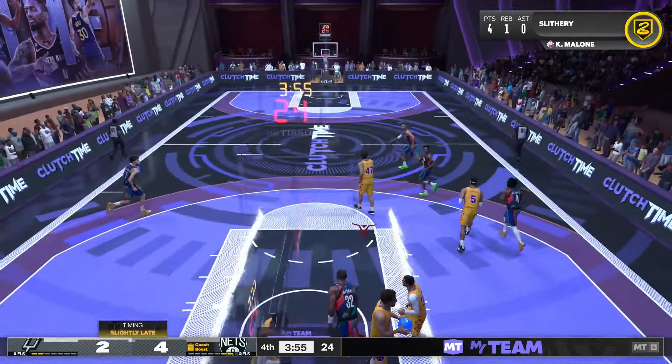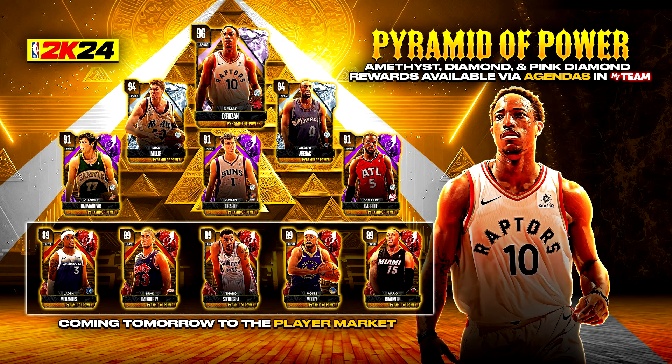Alright y'all, that's gonna do it for the gameplay. 2K just announced the Pyramid of Power that we're getting tomorrow — Pink Diamond DeMar DeRozan as the final prize, which we already knew. Taking a look at some of the other cards: there is a Diamond Mike Miller and a Diamond Gilbert Arenas. Some of the budget options you're gonna have to pay for are the rubies — there's a Mario Chalmers and a Thabo Sefolosha. Those two cards might be pretty decent for salary cap.